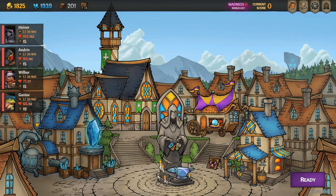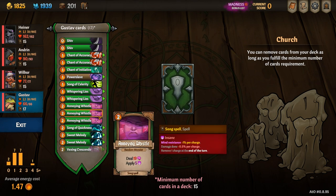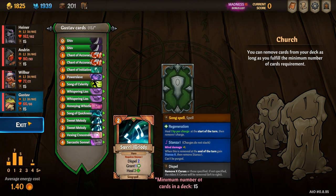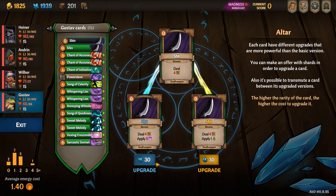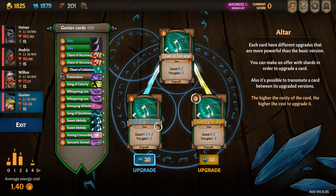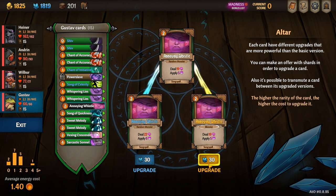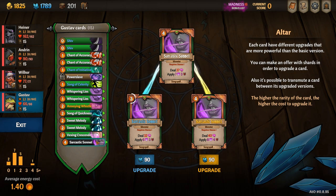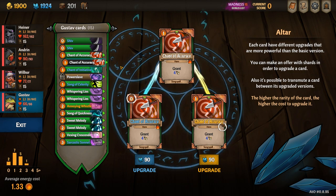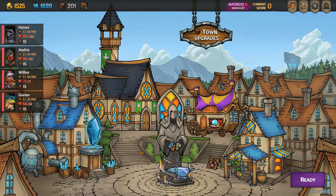When removing cards, I remove one shiv and all but one annoying whistle — it's a quite expensive card and I don't think we need four of them. When upgrading cards, there are nice cheap upgrades for the shiv so they apply insane stacks, which works really well with Neglect. You upgrade the chant of initiative and buff Neglect with that whenever you get a chance, upgrade the song of celerity to make it innate, upgrade the annoying whistle so you can target it — it's a very cheap upgrade — and upgrade the sarcastic sonnet to make it one cheaper. Finally, I like to upgrade the chant of accuracy to the yellow upgrade to make it always permanent, so I can keep stacking sharpen stacks on myself.